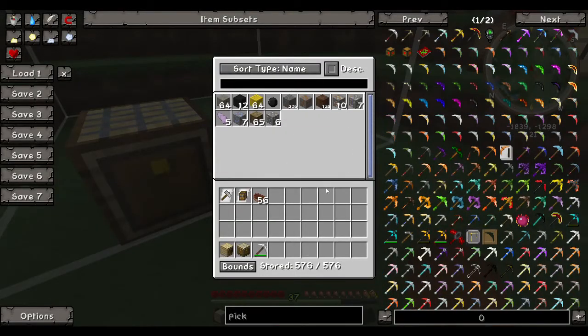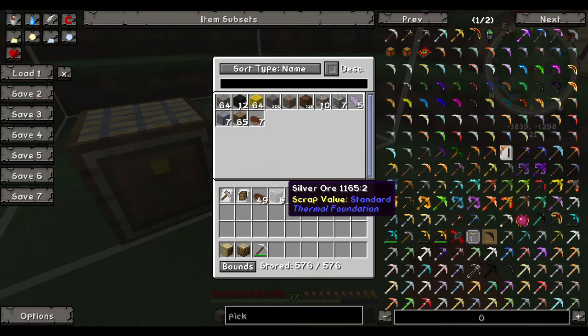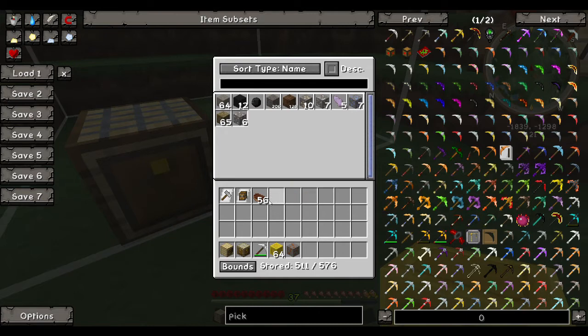To use your warehouse you simply right-click on it and then you can insert items by left-clicking. My warehouse is already full, but you can take items out or put items in, or shift-click to take them out and put them in.